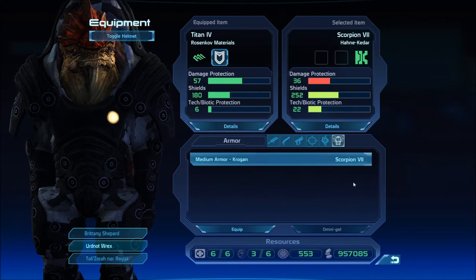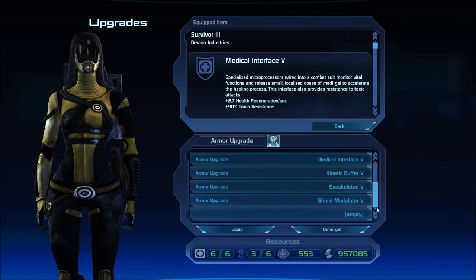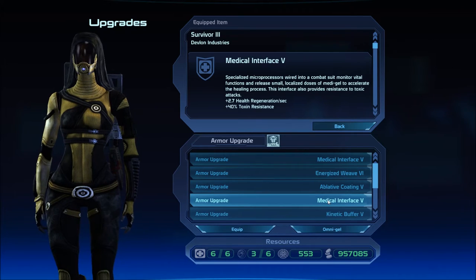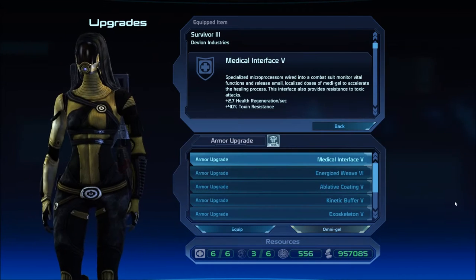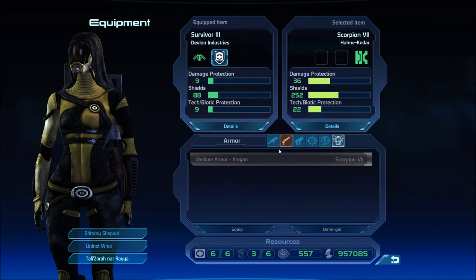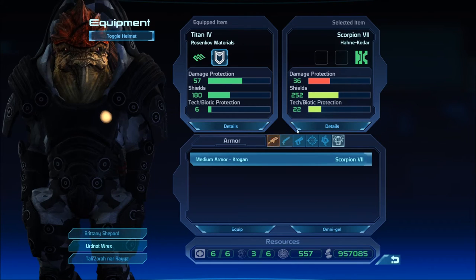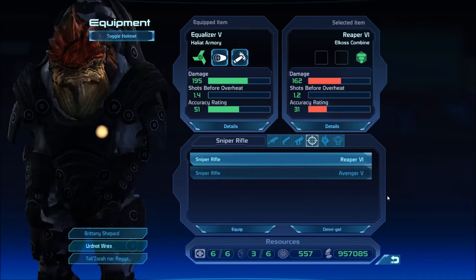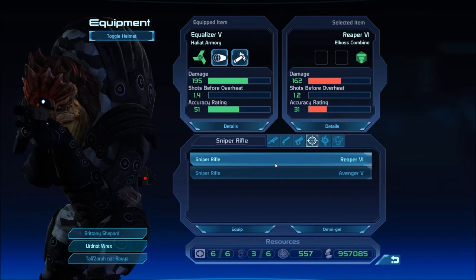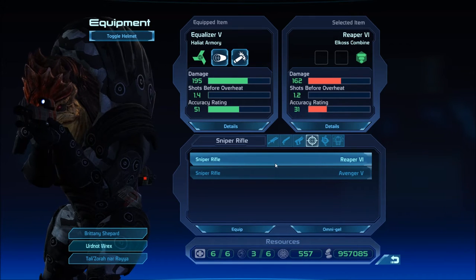I want to check her — medical interface five, yes. Alright, so I'm going to get rid of this extra one. Sniper. Avenger five, yeah. Not an improvement. And the Reaper six — my hand-me-down is not an improvement for him either.